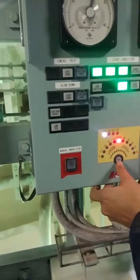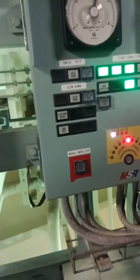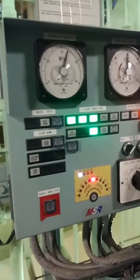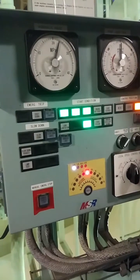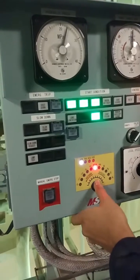Here we see the local maneuvering for the ME engine. It is very simple. On the local platform, you have to select the switch to the engine side — it's usually in the remote side.